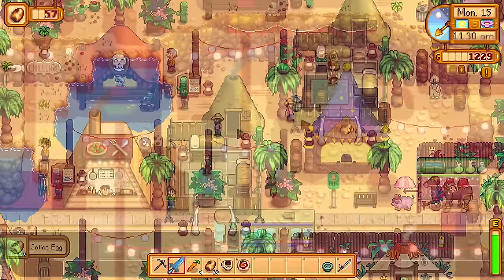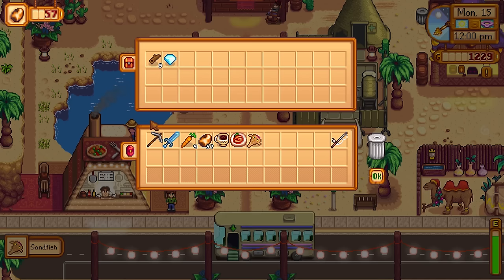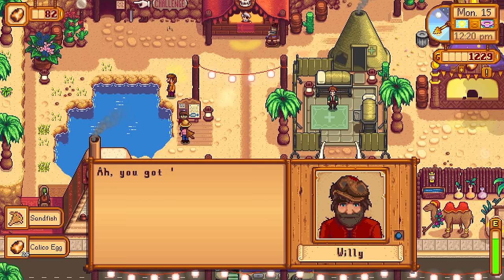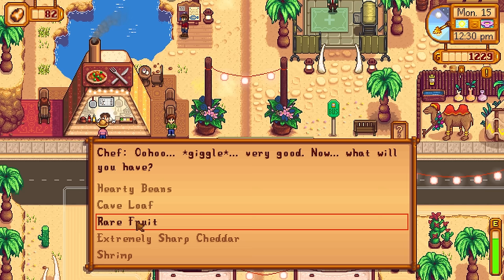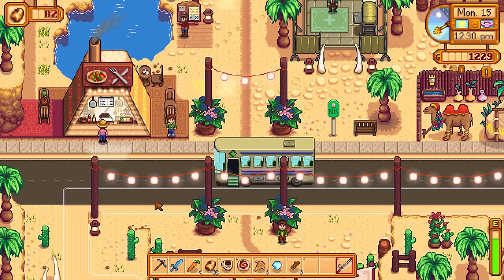Willy had a quest to catch 3 sandfish and we'd get more calico eggs for that. I spent some time fishing up sandfish for Willy. This event spans 3 whole days and the quest activities slightly change each day. I got very lucky and found a diamond from a treasure chest, which I can trade in for another triple shot espresso. There was also a chef who gives you an option to choose foods for a recipe — I chose rare fruit for the first type and uncomfortably hot sauce for the second, because I'm a huge fan of spicy foods in real life.